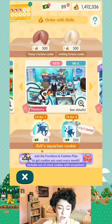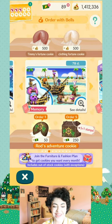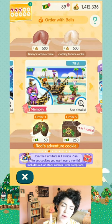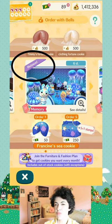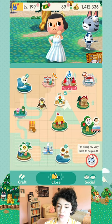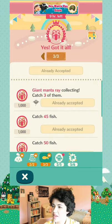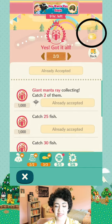If a cookie is brand new — like Zell's aquarium cookie just came out, or Rod's adventure pirate cookie which is brand new this summer — those Manta Ray goals were actually set up to get you a free Rod's adventure cookie. You will always have an opportunity to get one free cookie for any brand new cookie. However, if it's a reissue — like Francine's sea cookie, which came out last year and was just re-released — you won't find goals for a free cookie. But for anything brand new, you will.